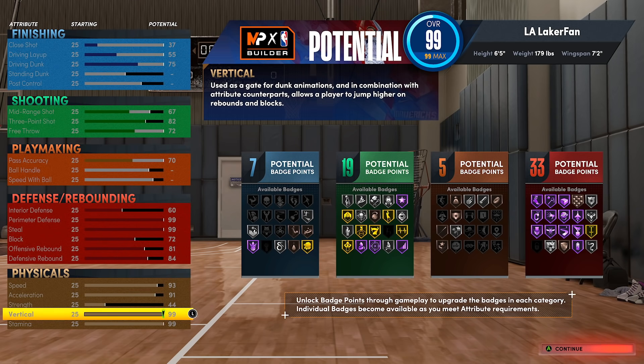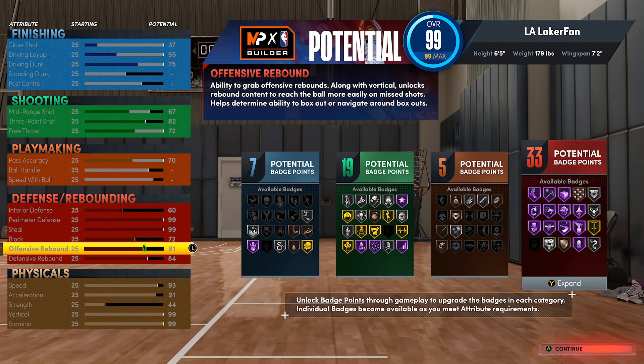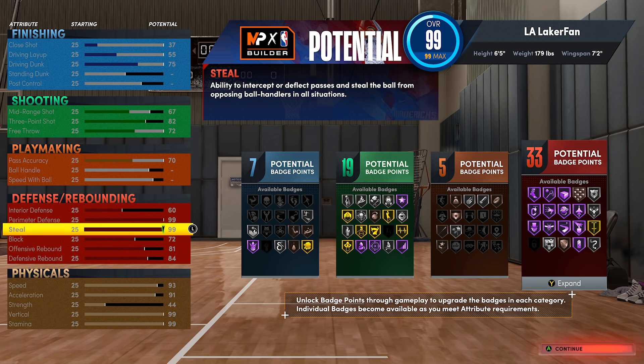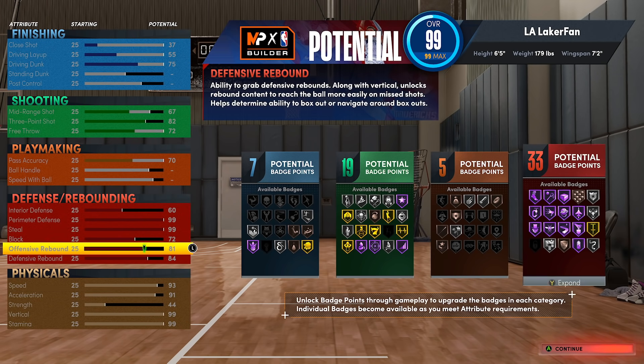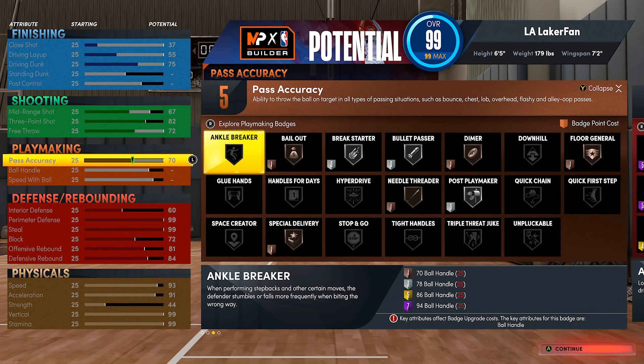You have 84 defensive rebound for versatility of switching onto bigs, 72 block with the silver intimidator still, 99 perimeter defense and steal, 93 speed, 99 vertical, 99 stamina, and 91 acceleration — all at six foot five with a huge wingspan. We also wanted at least silver bullet passer because you will be a liability if you have no pass accuracy on this court.